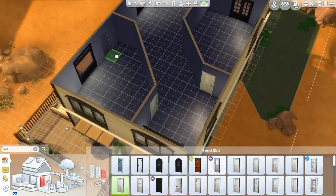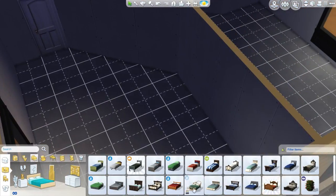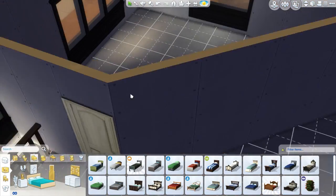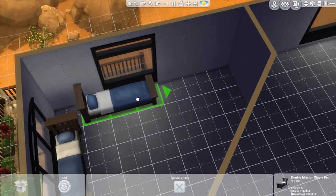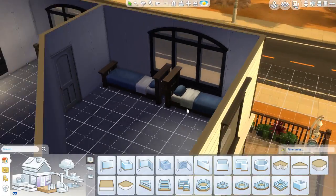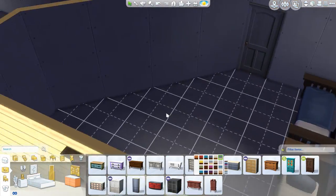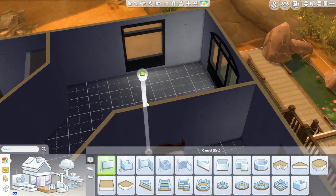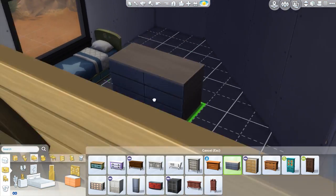Upstairs gets a little bit cramped because I do section it off. It has a main hallway that goes to the back where there's an office. There is a master bedroom with an ensuite, and in this room we have three little kiddie beds, a nice desk, and all their play stuff. I definitely went a little bit overboard with the decorations here — there were just so many colors and stuff like that, it made me really happy.